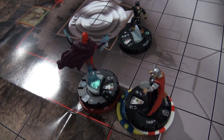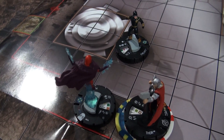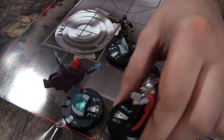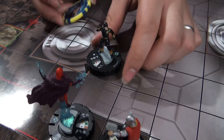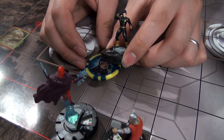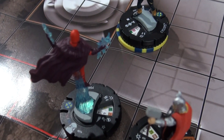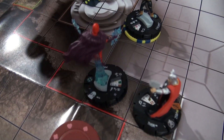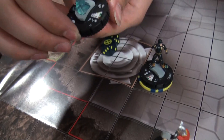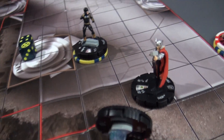Thor will clear. I'm going to shoot at Magneto — 17 against your 19 because of your trait that gives you Energy Shield Deflection. You need to roll an 8 — got it with a 10! So you're doing how much? Just 3 because I forgot to outwit. 1... 2... And the winners — Thor and Cyclops! Boom!